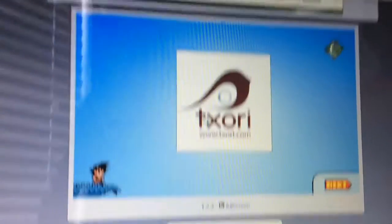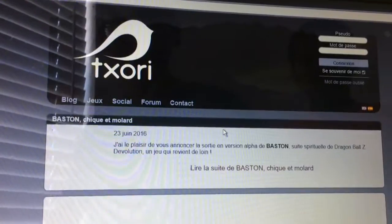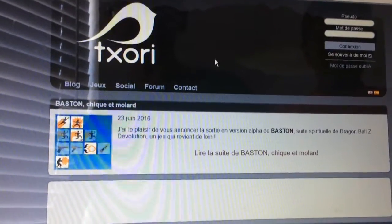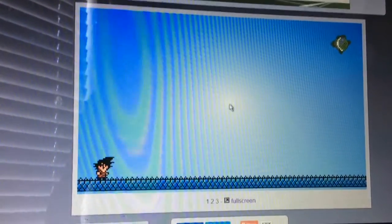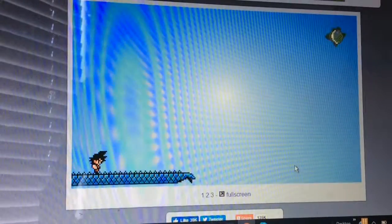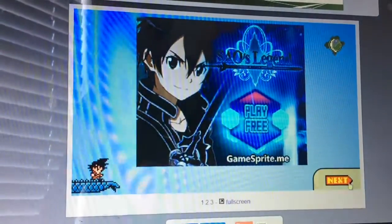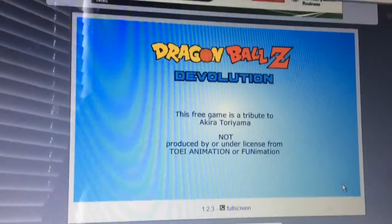What you need to do is click the ad right now. Then you go back — that's what's supposed to happen. Let me retry this again. Click the ad, and then press next.